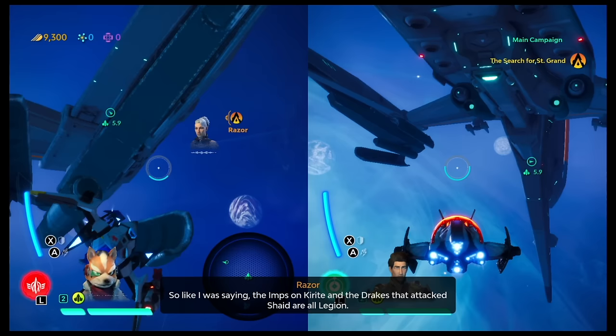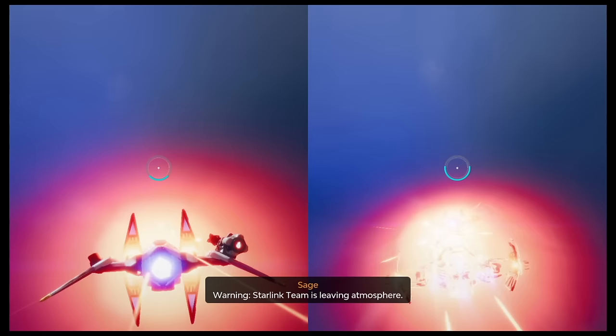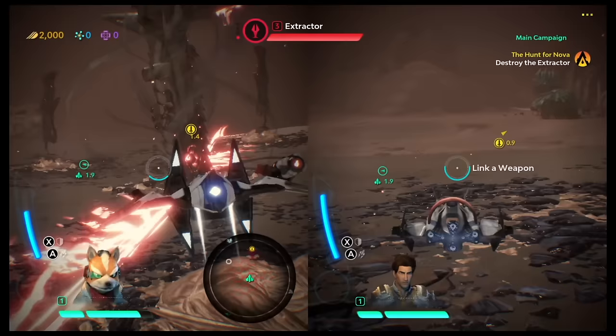One of the game's strengths is the freedom it gives players to explore the vast galaxy. The game also has a local co-op mode, which allows two players to team up and explore the galaxy together in split screen. Overall, Starlink is a must-play for fans of space adventures and action games.